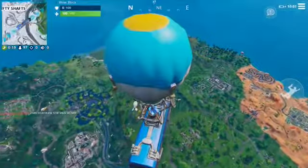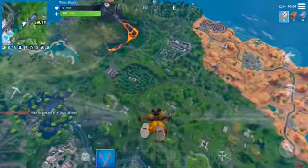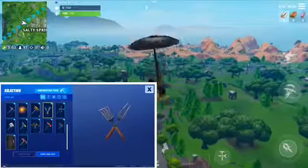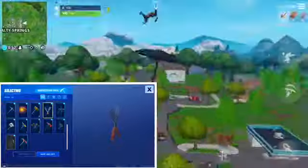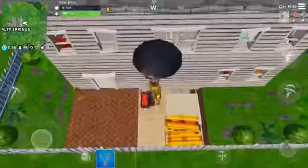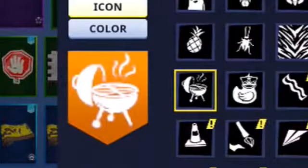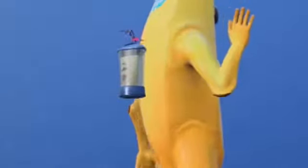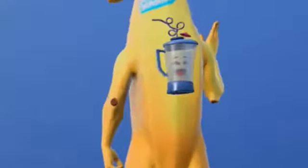For what I believe is the last challenge, you need to use the Low and Slow pickaxes to destroy different grills all around the map. You get this grill banner icon when you're done. Once every challenge is finally completed you get the banana smoothie back bling.